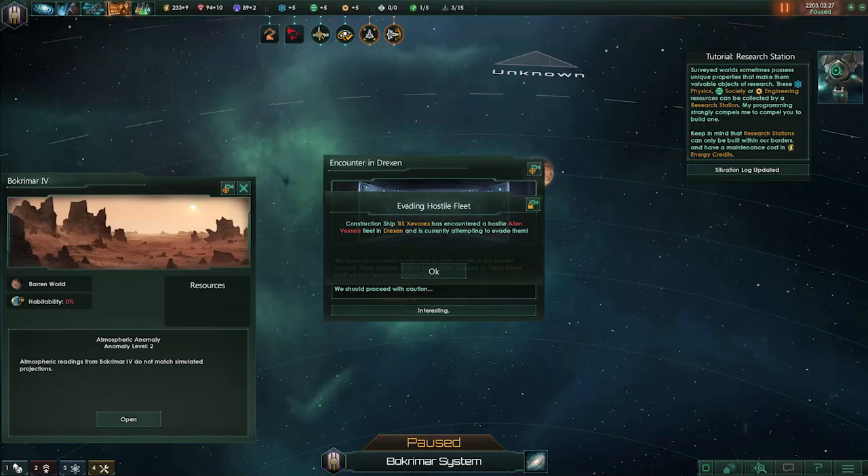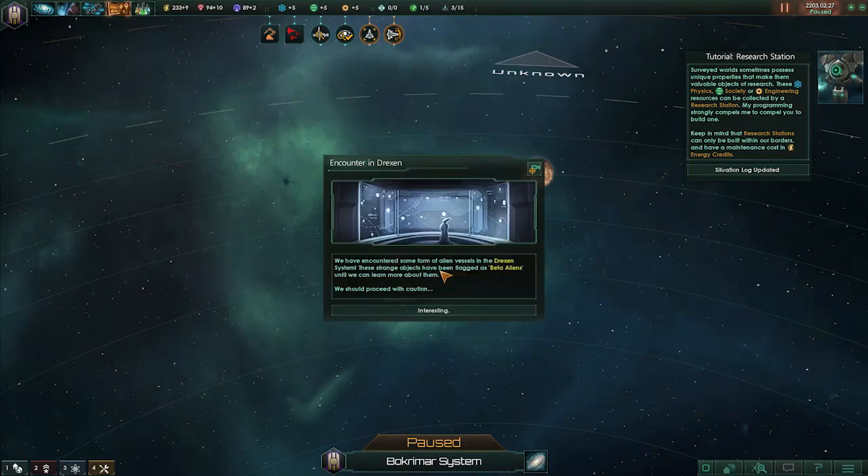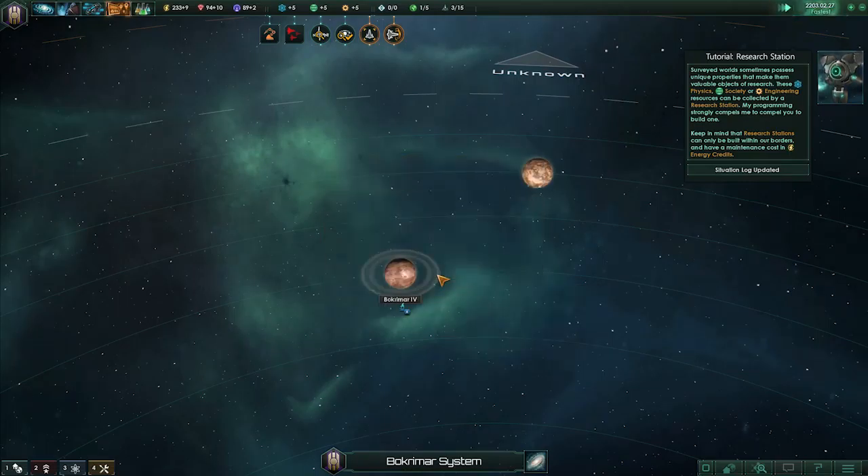Hello and welcome back to another Stellaris adventure. We have a construction ship T.S. evading hostiles — a carrier with hostile alien vessels fleet attempting to flee. We have a carrier, some form of alien vessels, and a direction system. These strange objects count as beta aliens until we learn more about them. Pursue with precaution — I'm not ready to engage yet.